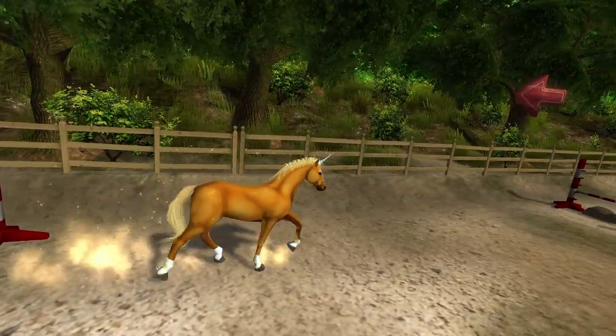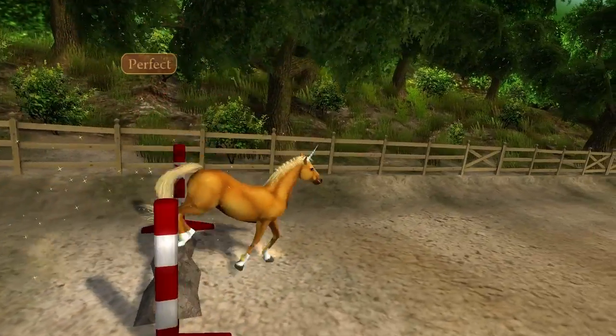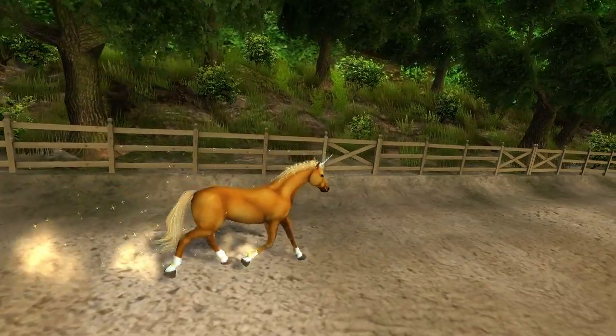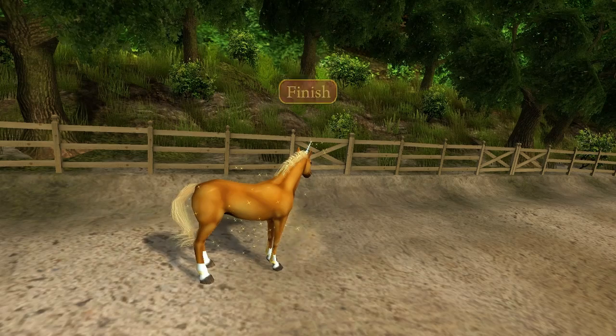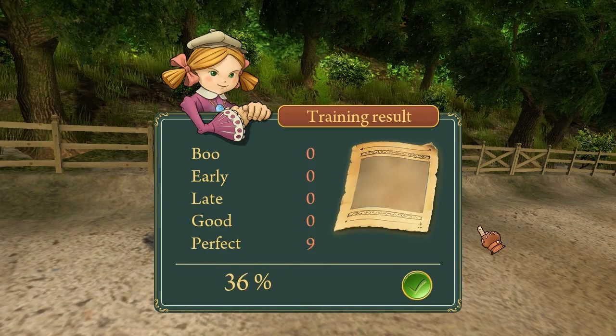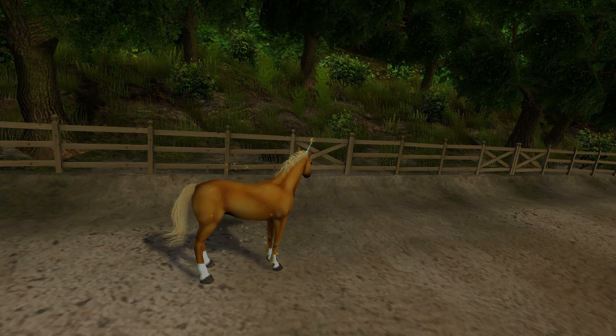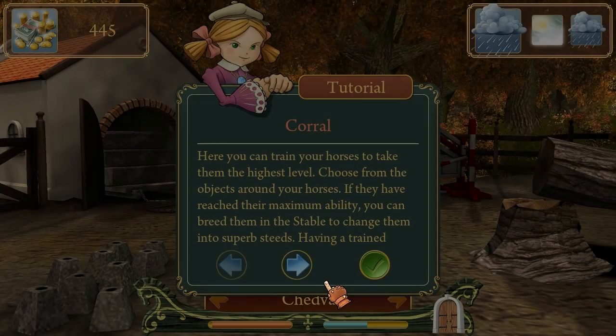It reminds me of Bart's horse. He's not nearly as badass. I'm gonna train this horse to be the biggest badass ever. But he's a fucking unicorn, so I can't do that. I need to breed one of those fel steeds. Chedva, you got 200 stars. Pretty good. That's a little shit. Ninety-six. That's an A. That is an A. Good job, Chedva.